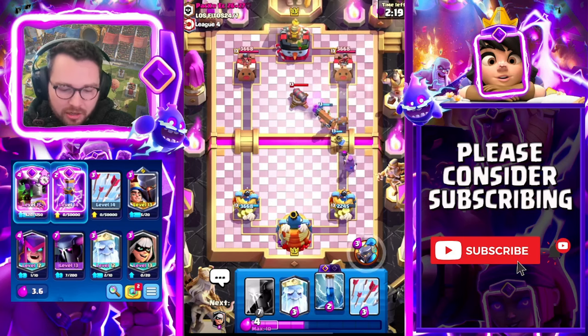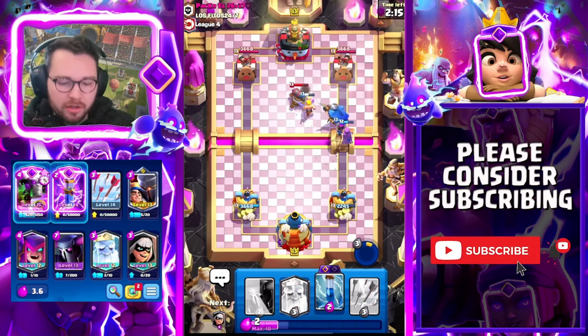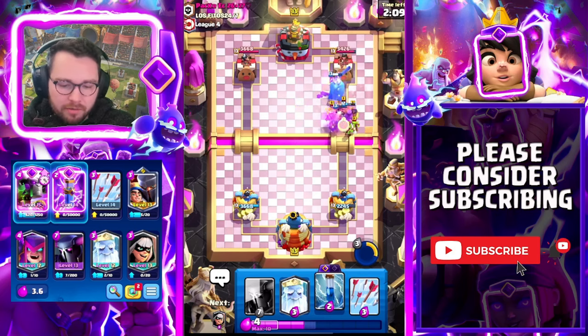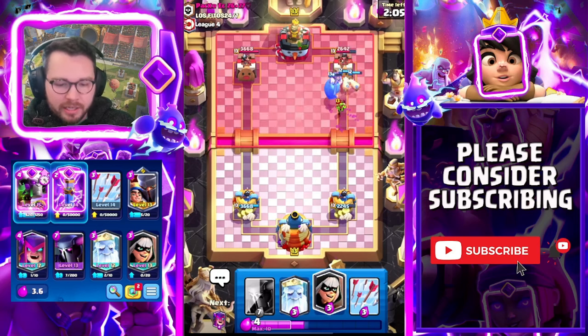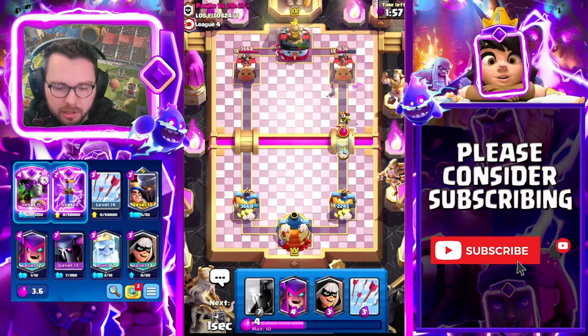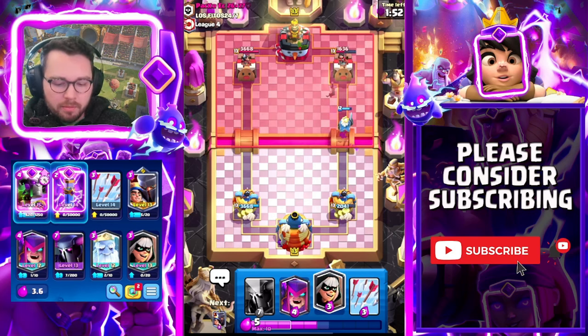Obviously good players always find ways to counter cards that are really good in the meta, but if you are in mid ladder or even at top ladder, I promise this card is going to be really really good for you. This guy kind of over-committed so I'm going to zap here and take a ton of damage. He was playing really aggressively while I was just yapping, and I knew he wasn't going to be able to fully defend all of that.